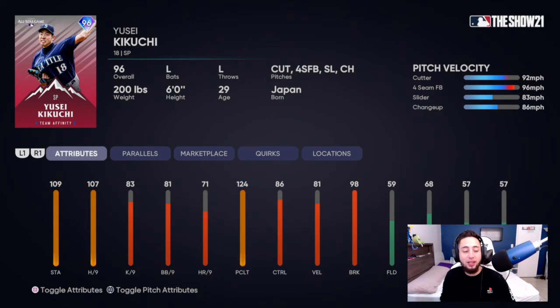Kikuchi has 109 stamina, 107 hits per nine, 83 K's per nine, 71 home runs per nine — not good — 98 break, 81 velocity. He has a cutter, fastball, slider, and changeup. I don't know why they gave us this card, but it is what it is — it's a 96 diamond. I think this is probably one of the worst ones in this program.